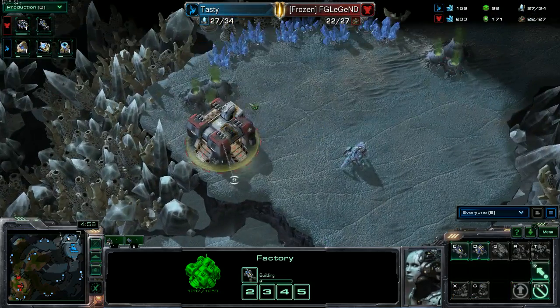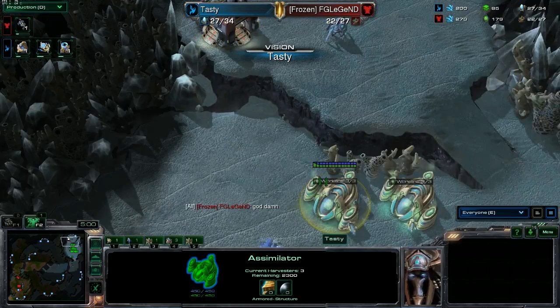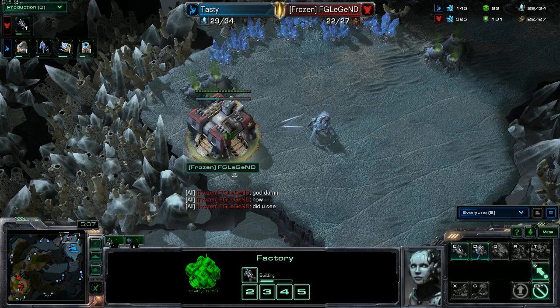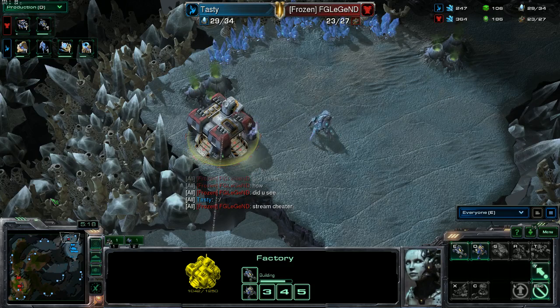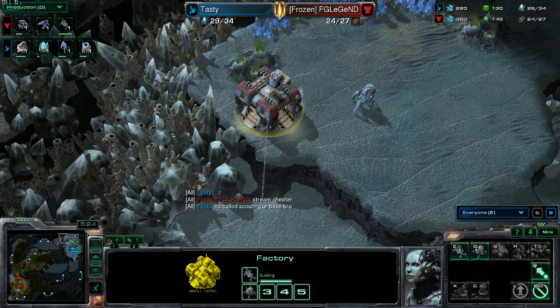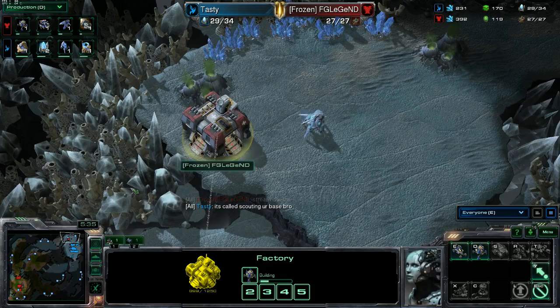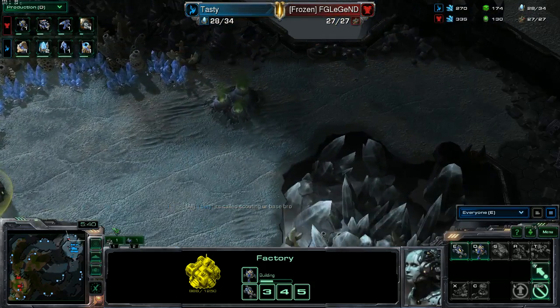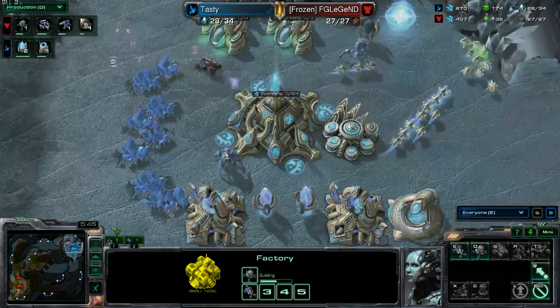Oh, Stalkers are coming here. I guess he did see the factory floating over here. Stalkers are attacking the factory, and Legend is wondering how in the world he saw. Stalkers attacking a factory that's on the high ground above the Protoss base — which is a weird expansion point for the base, I guess.